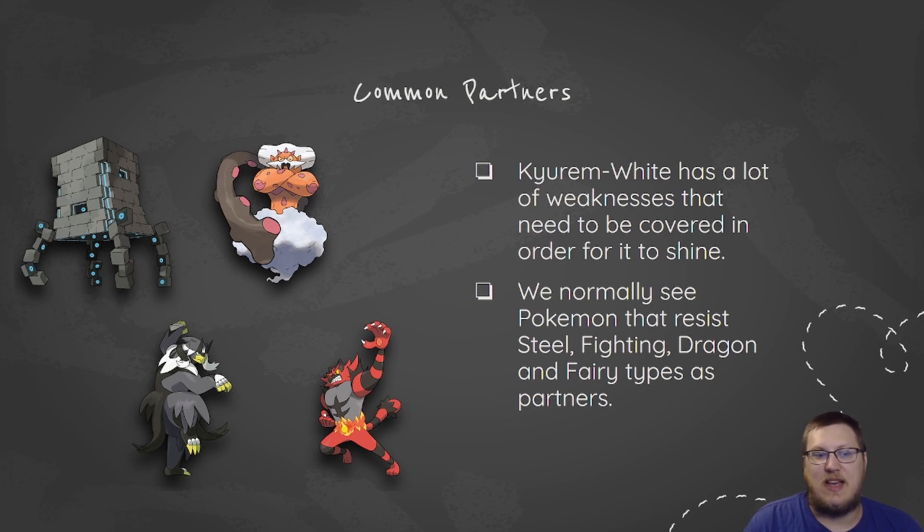Stakataka and Landorus are real good partners alongside Kyurem White — they are super common. Alongside Scizor, which we talked about on Friday, was a common partner on the Scizor, Ditto, Kyurem White team that Cybertron played. Other things are Urshifu Water and Cinderace. Intimidate is a real good option for Kyurem White, because a lot of these types that can beat it are offensive types to begin with.